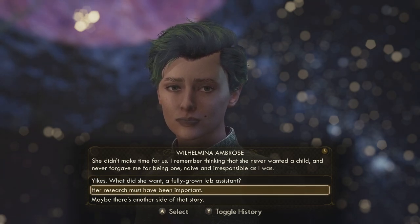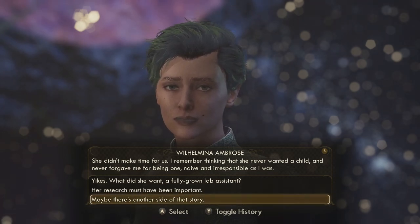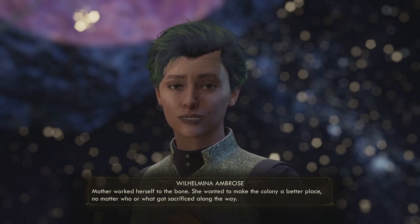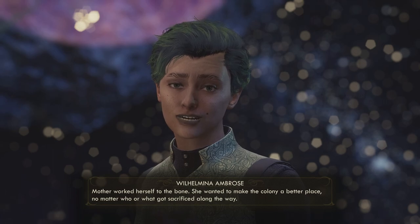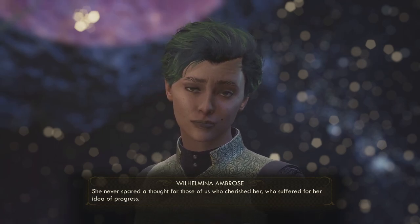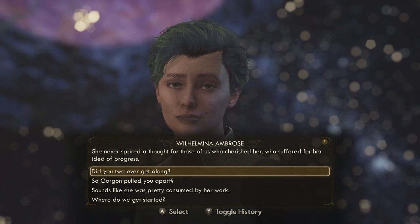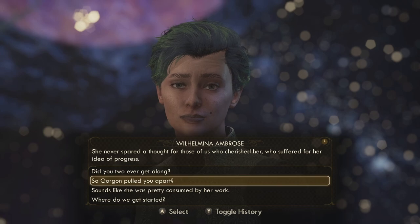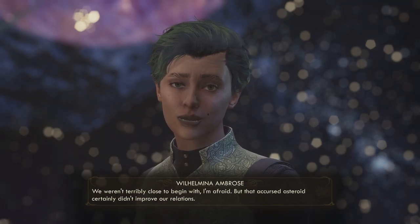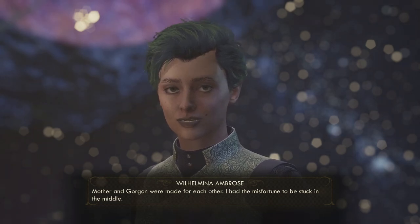Tell me about your mom. 'I admired mother but we weren't close. She disapproved of everything about me — I couldn't measure up to her example. She didn't make time for us. I remember thinking she never wanted a child and never forgave me for being one. Maybe there's another side to that story. Mother worked herself to the bone — she wanted to make the colony a better place no matter who or what got sacrificed along the way. She never spared a thought for those of us who cherished her, who suffered for her idea of progress.' So Gorgon itself pulled them apart — they weren't terribly close to begin with, and that asteroid certainly didn't improve relations.